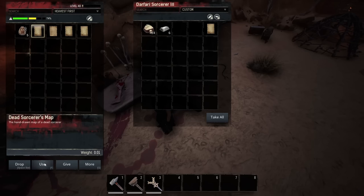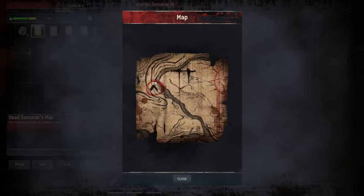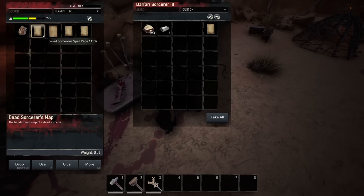You can see with the map — this is what I was talking about in the beginning. It shows you where to go on either Exiled Lands or Sipta for the actual cave. But because we already know where that is, we don't need it anymore.